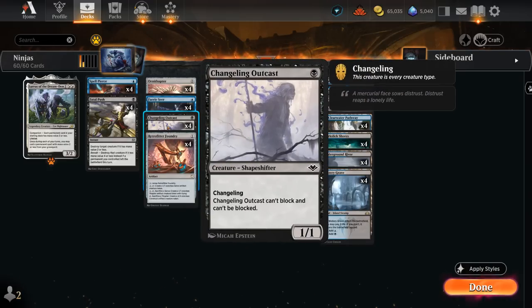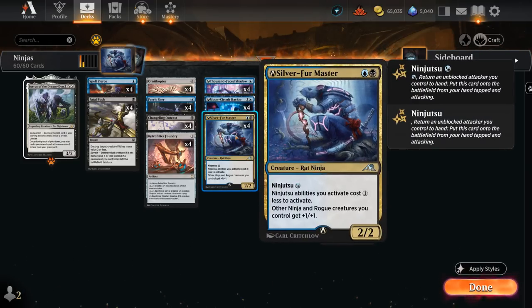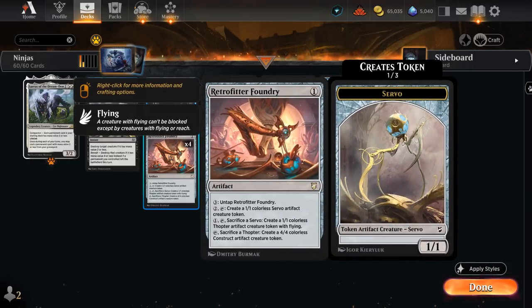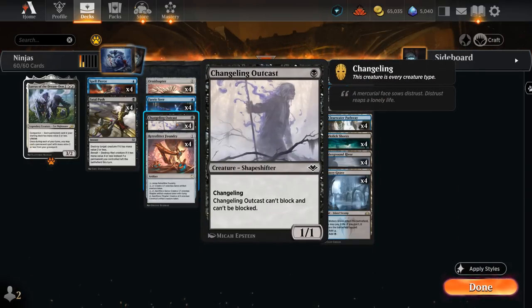We also have 4 more Thopters in the form of Changeling Outcast, which is a Changeling and has all creature types including Thopter as well as Ninja. It gets buffed by Silver Fur Master, and we can also sacrifice it to our Retrofitter Foundry to make additional 4/4 Constructs early on. As an unblockable creature, it's also perfect to set up Ninjutsu.